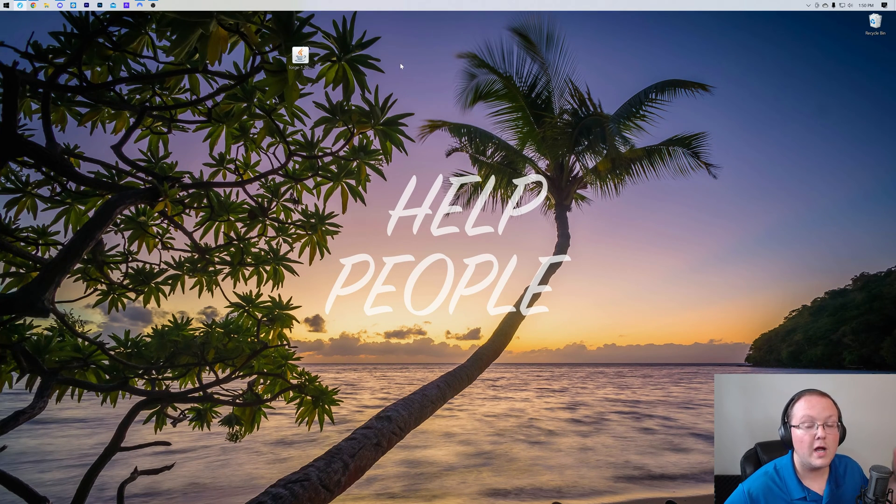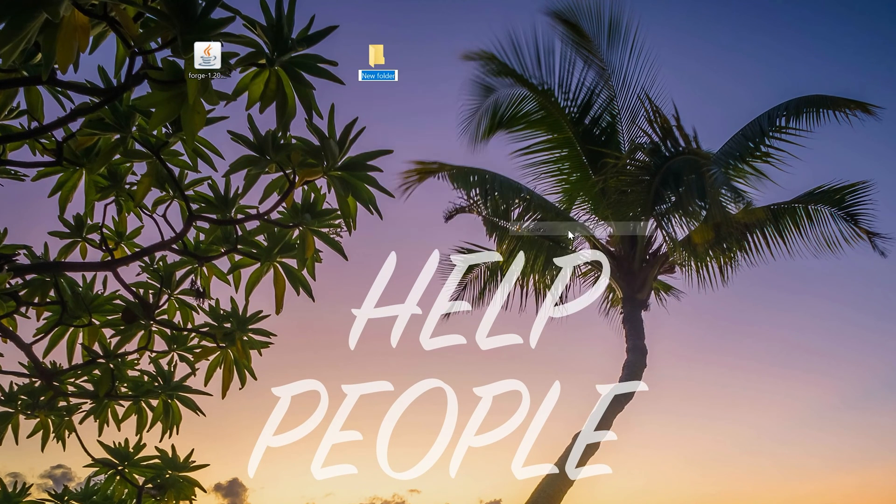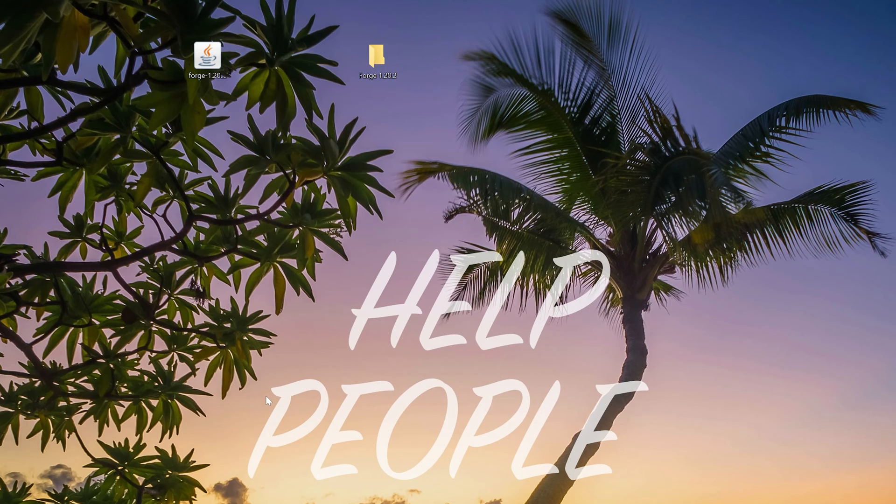Now before we install the Forge server, we need to create a folder on our desktop. Right click, create a new folder — I'm going to title it Forge 1.20.2 server. Then open up the Forge installer again with the exact same process: right click, open with Java, and click okay.